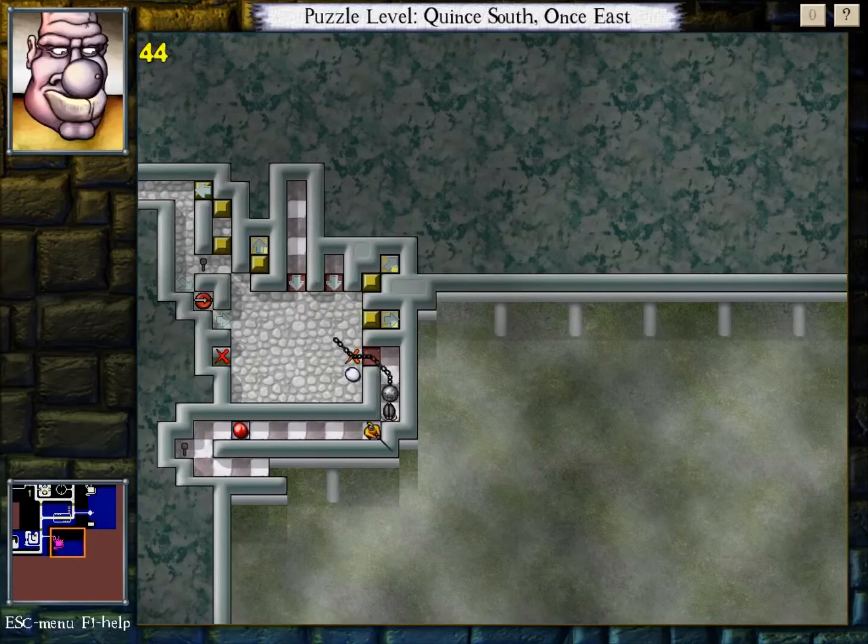Yeah, nothing about this works. Okay, so roach - you're a problem. What's a good strategy for dealing with that? It'd be nice if I could get the roach tangled up in the Gentry Eye chain or something.